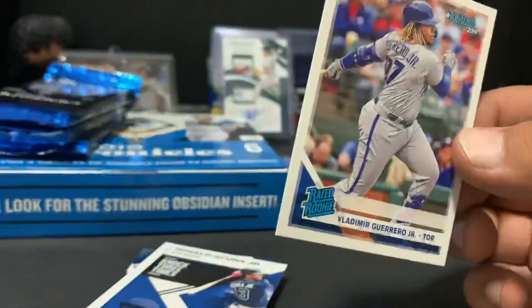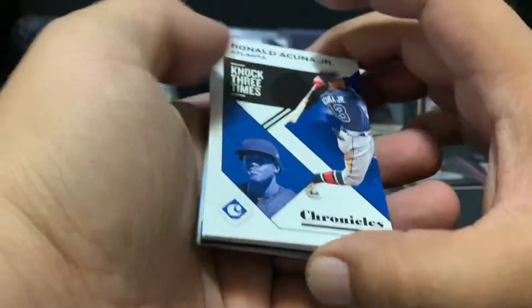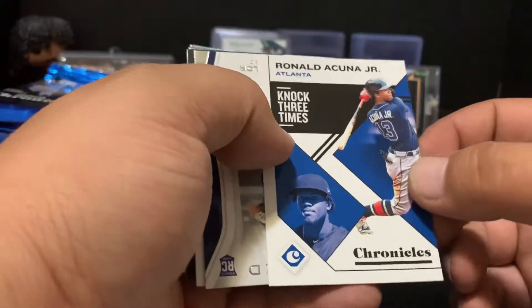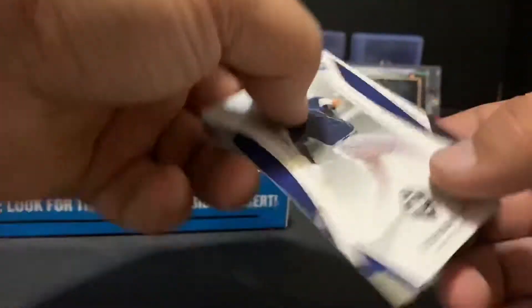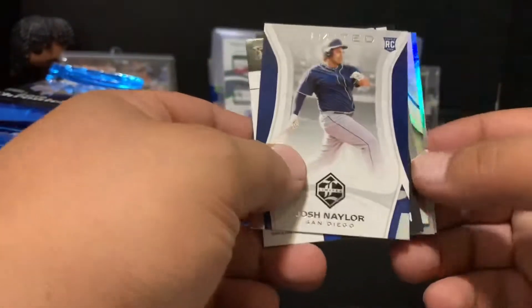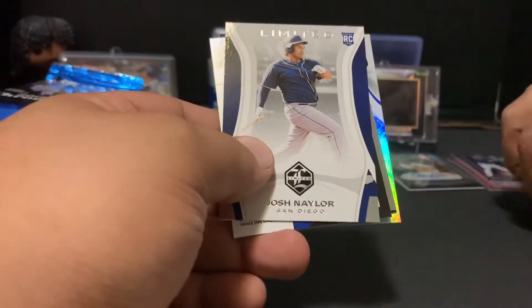We got Vladi Guerrero Jr. Rated Rookies — I like those Rated Rookie cards from Donruss, pretty much the only thing I like from Donruss. Then a little Ronald Acuna Jr. — definitely National League MVP in my eyes. This kid is pretty good, I gotta give it to him. Not a Braves fan, but I give it to Acuna. Got Josh Naylor Limited and then another thick card in the back. Mike Trout again — this stuff is loaded with good players.